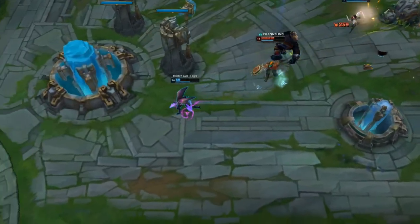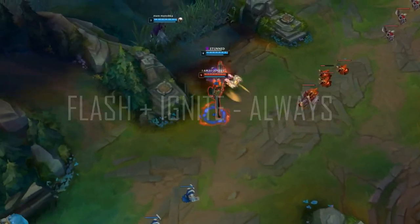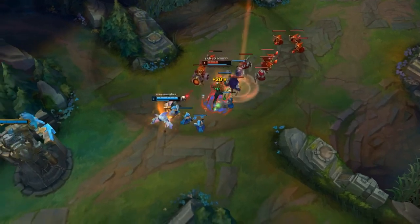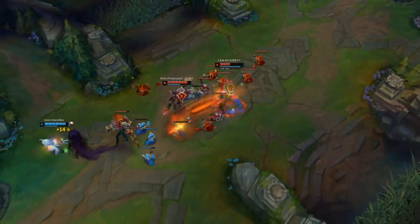For summoner spells, you should go Ignite and Flash when you play Pantheon on lane. Ignite even on top is better now since Teleport has a rather large cooldown, and it allows us to do outplays much more easily. If their jungler ganks you and you are full HP in lane, you can just turn on the jungler and kill him with Ignite in your full combo.